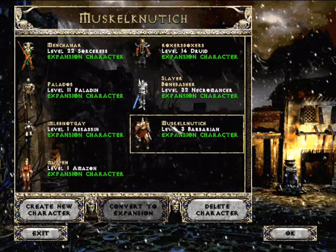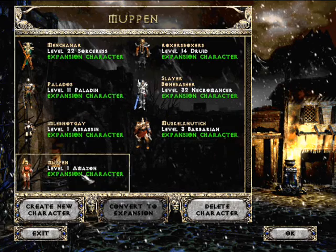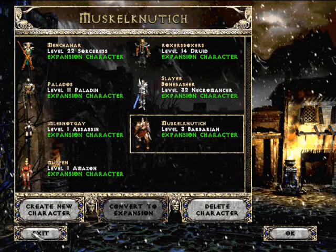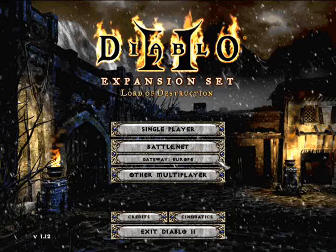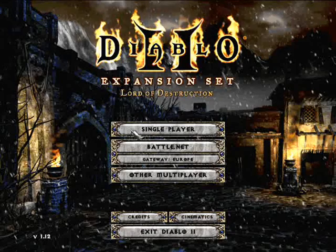I also got a level 1 here and a level 3 Barbarian, and a level 1 Assassin and Amazon — I think I'll just skip them. Well, that's my Diablo characters, and the good thing is that I still play this game. Well, bye guys, hope you liked it.